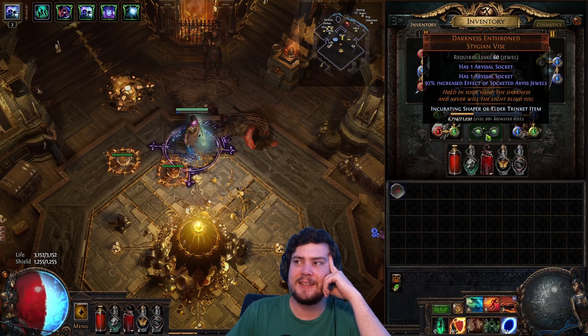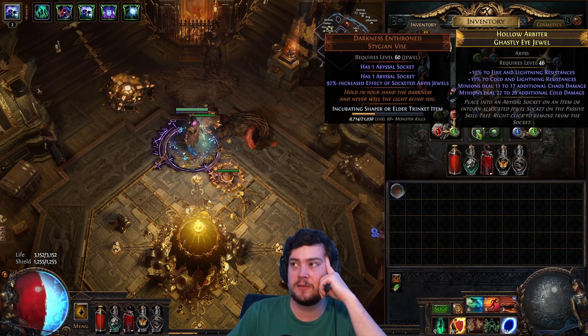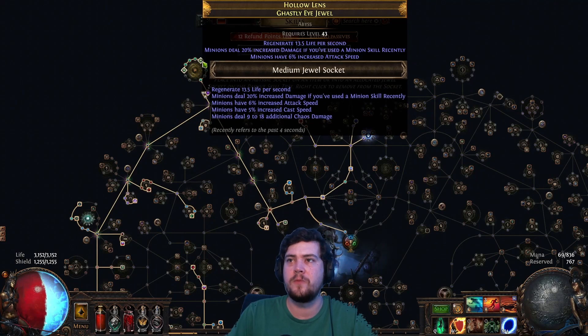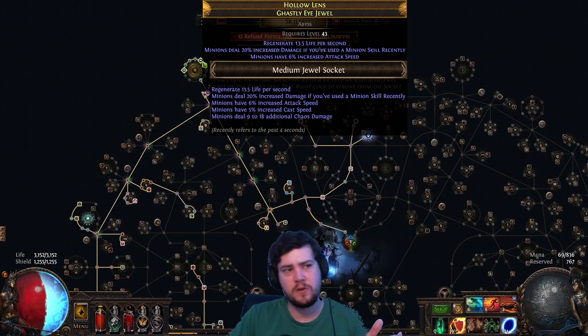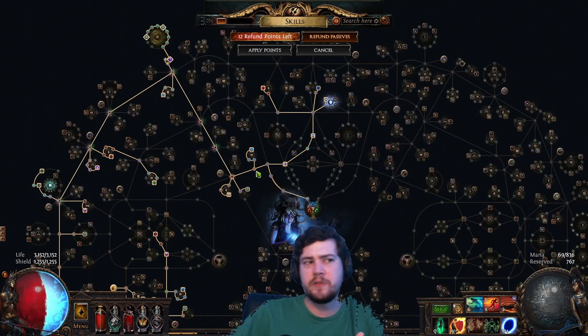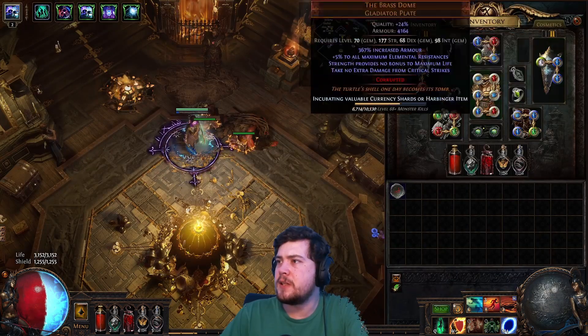The belt is Darkness Enthroned - best in slot, get at least 90% increased effect. Put your best jewels in here. The three best mods you can look for are Minions Deal Increased Damage if you've used a Minion Skill recently, Minion Attack Speed, and Added Physical Damage - assuming the Spider skills convert Physical to Chaos, which they probably do because the spiders use the old version of Viper Strike. I also don't really use Path of Building - I make POB links for people because I know the question will be asked, but I don't actually read Path of Building. I don't care about the math.